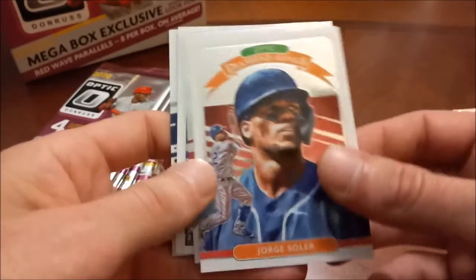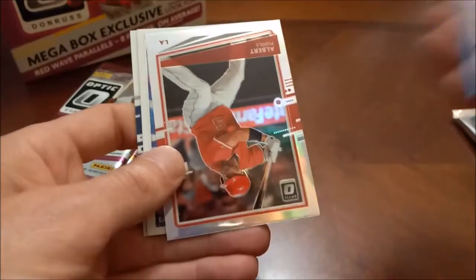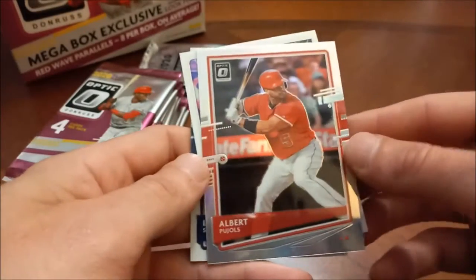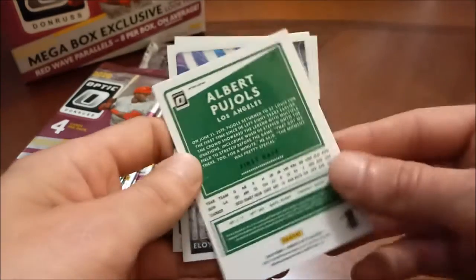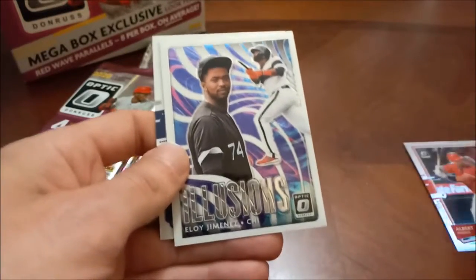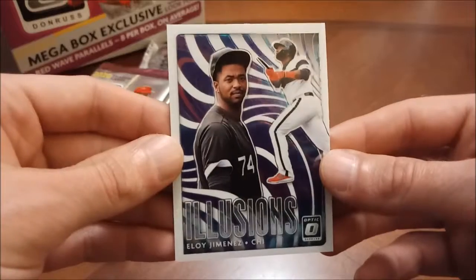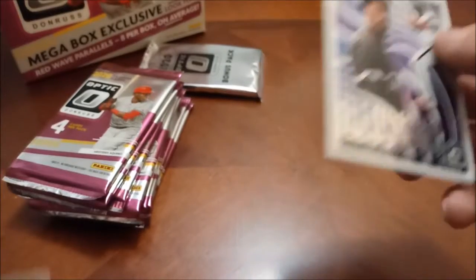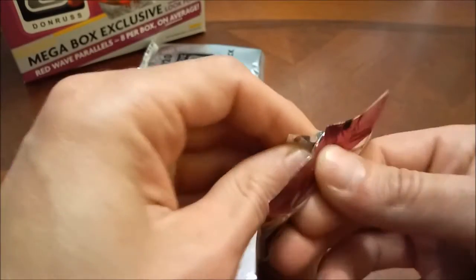Here is our first pack — we have a Jorge Soler Diamond Kings and an Albert Pujols. Here's a prism — I'd call that a prism, so a holographic one. And then here's Aloy Jimenez — let's try not to drop this — it's an Illusions insert, very nice. Second year for Aloy Jimenez, and then the last one is Luis Severino.